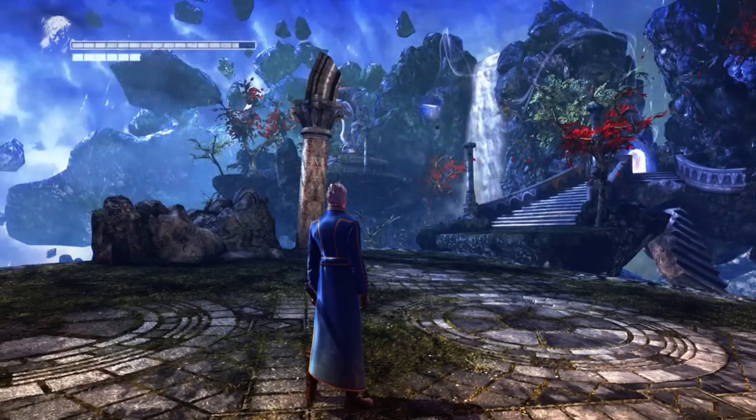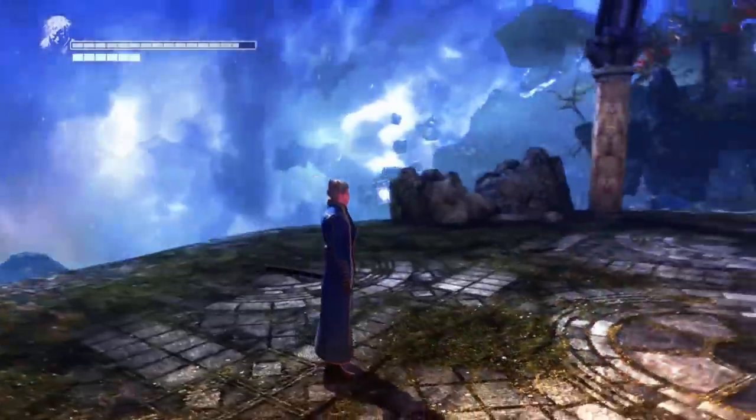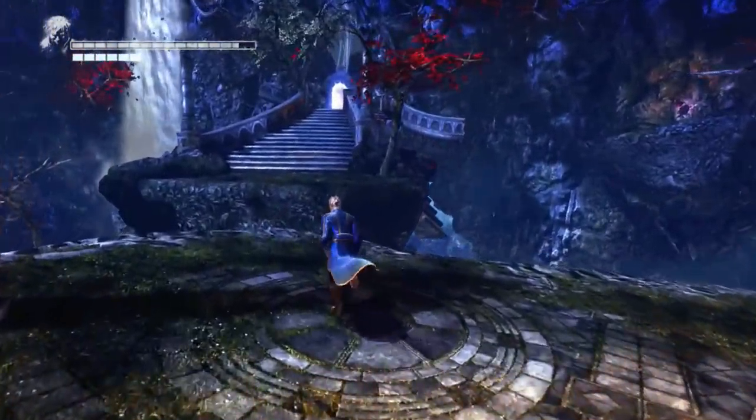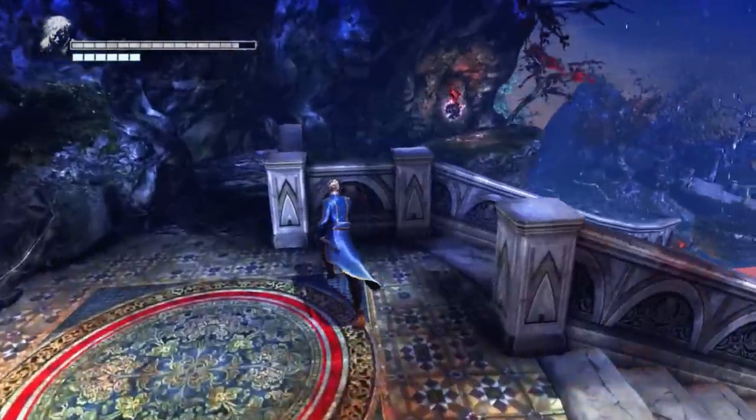Alright, we're going to do mission 4 of Virgil's Downfall on DMC: The Definitive Edition. This is where to find all the collectibles, all the souls, and hell fragments.